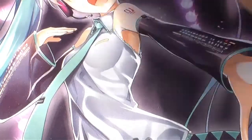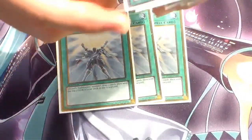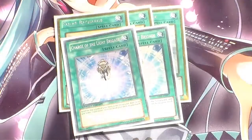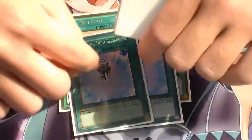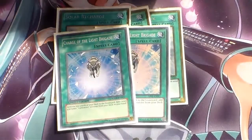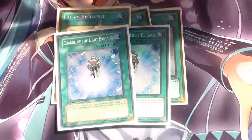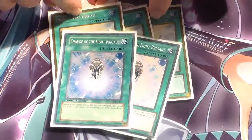Next I'm going to go over my Spells. Running Triple Solar Recharge and Double Charge of the Light Brigade — you have to run these at max because this is a Lightsworn deck. Solar Recharge: you discard a Lightsworn, draw two, mill two. Basically your draw power and milling power.